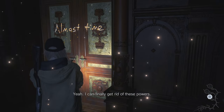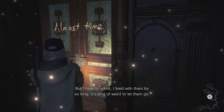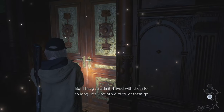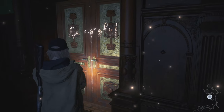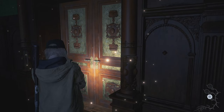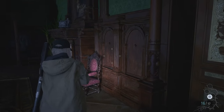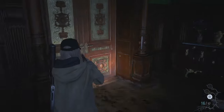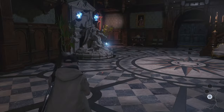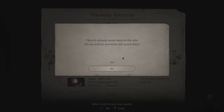Was it almost time? Time for what? Yeah, I can finally get rid of these powers, but I have to admit I've lived with them for so long. It's kind of weird to let them go. Be careful. I know, I know — there's no way she's going to get rid of her powers. This DLC will probably make her even more powerful. No way she's gonna be cured from the fungus.